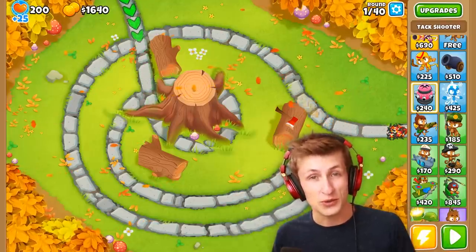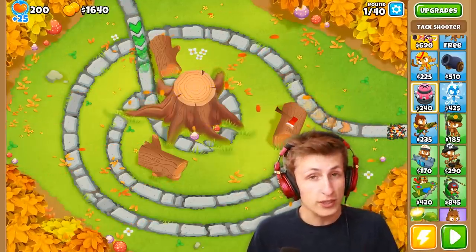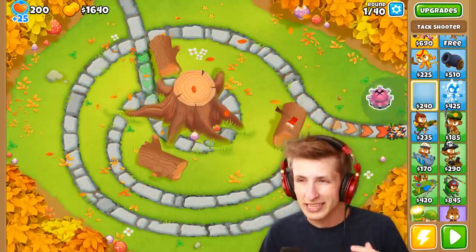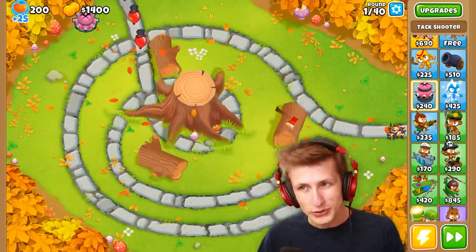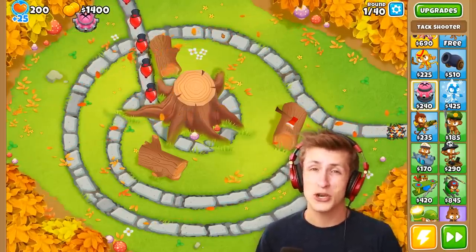Another newbie thing is not knowing that certain towers have limited range, and then placing a tower so your attack shooter just can't hit any balloons at all — letting all the balloons just get by.